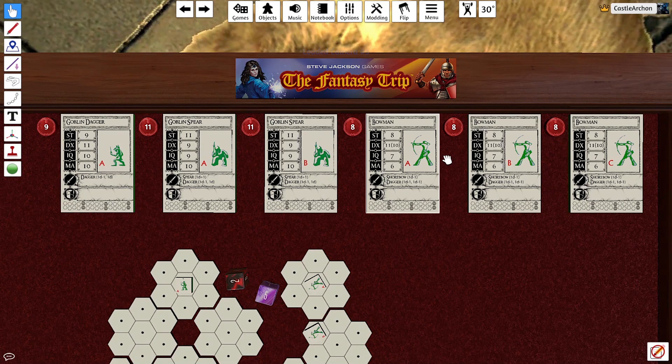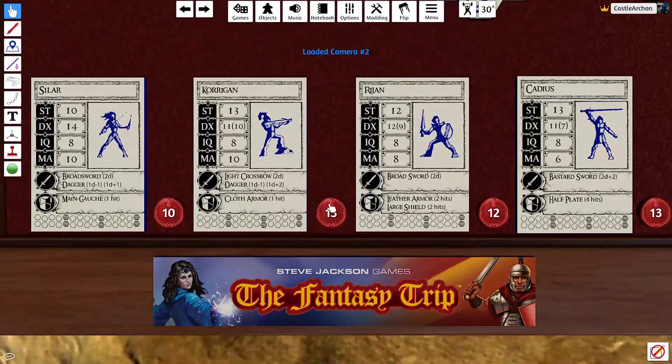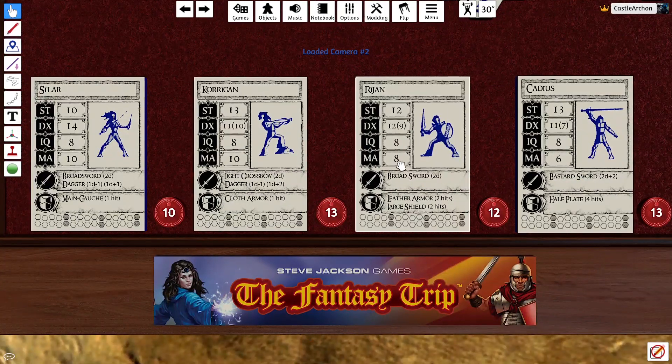The first I'll go over is movement allowance, the one on the bottom, because that one is actually not condensed — I'll explain condensed statistics in a bit. Basically, it's how much your character can move in a turn, how many hexes. It's modified by race: dwarves move slower than elves, of course. Armor also slows it down. Rajon here is a human who would normally have 10, but leather armor slows him down. Half-plate slows Cadius down quite considerably. That's movement — simple as that.